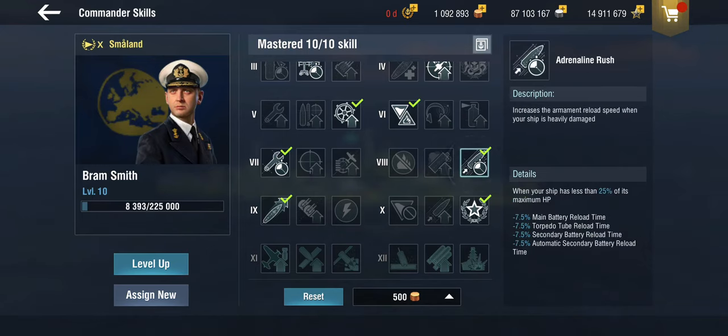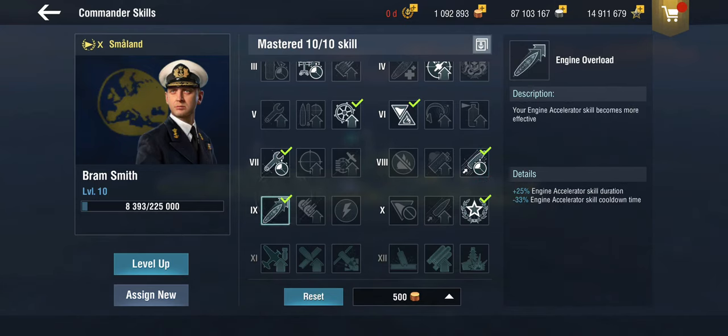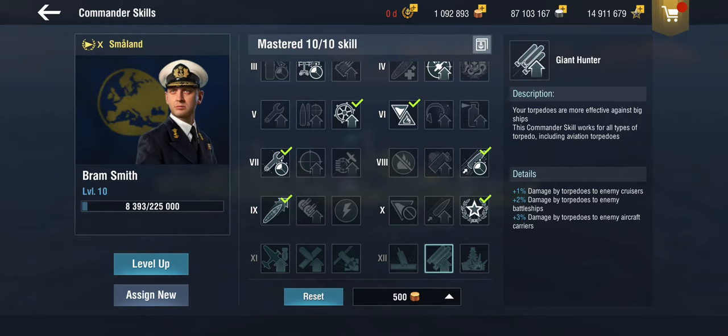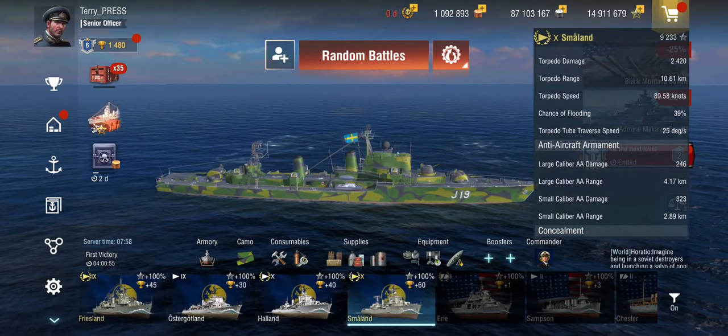So I'm just taking Adrenaline Rush. Obviously the engine overload — even though she doesn't get the traditional engine boost, she gets the emergency fuel — so this is only there for the cooldown. Given that it's 120 seconds, you probably want APCS to make them more effective against destroyers. Giant Hunter probably, but these skills aren't extremely valuable on Swedish destroyers because you don't do a lot of torpedo damage to begin with.